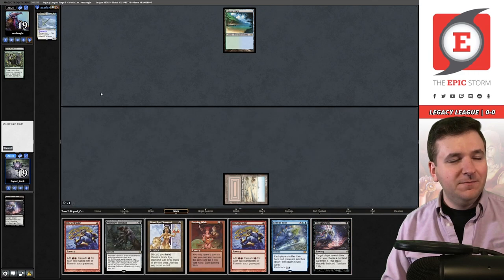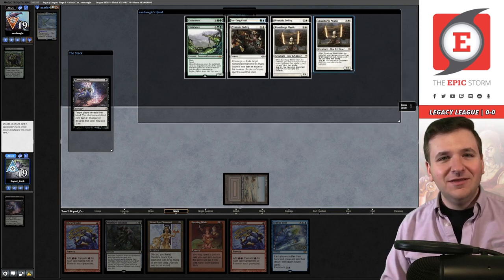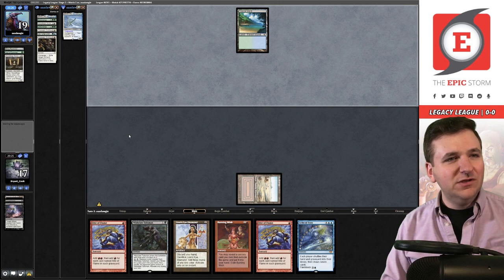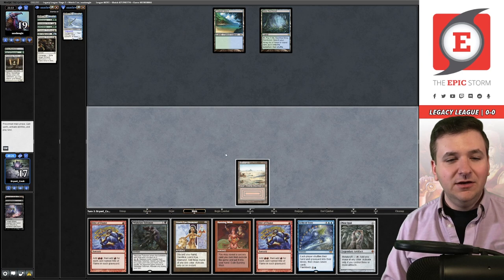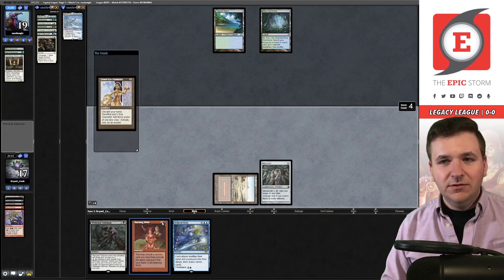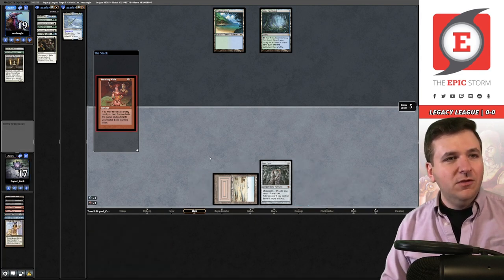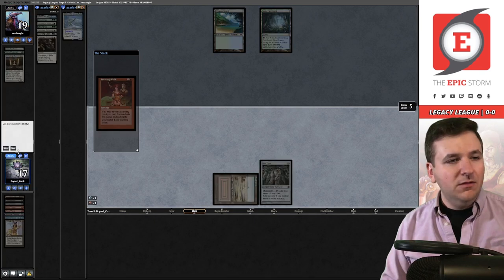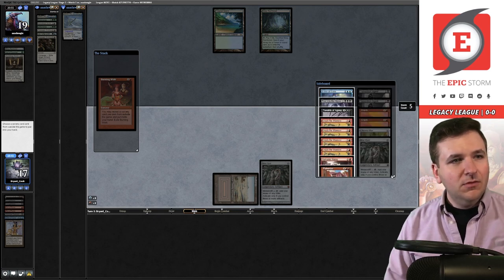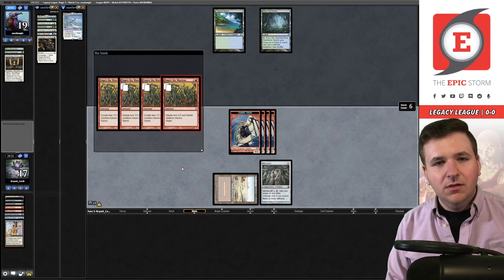Misty Rainforest and they're passing. Thoughtseize, fetch grab Badlands, cast it — they'll use their Misty. It is in fact Veil of Summer — it's funny because Veil of Summer is not even a popular card these days. Another one — let's attempt to cast it. We'll take a Stoneforge, but maybe I'm supposed to take the Ice Fang Oculus in case they draw Force of Will. They're just going to leave up Ice Fang. Rite of Flame, Rite of Flame, play the Opal, Lion's Eye Diamond, Burning Wish — hold priority, sacrifice for triple blue. They let it go, so I can Empty for twelve.